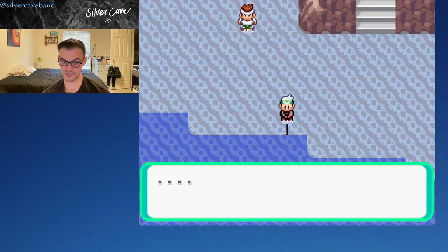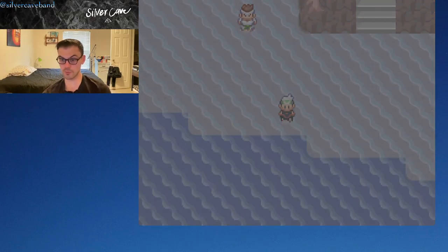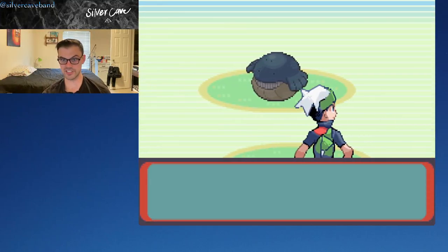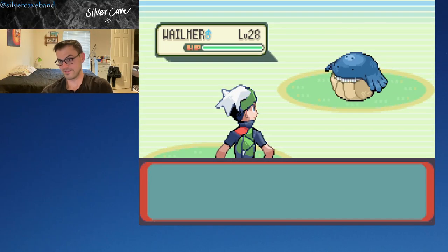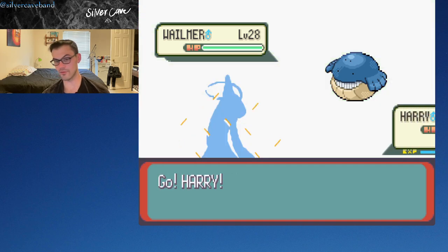Here with the Super Rod, it's a little bit different than the Old Rod, because with the Old Rod we only had to reel it in one time. But on the Super Rod you have to reel it in two or three times. And we're still getting a Whalemur — we need to get one over level 40.